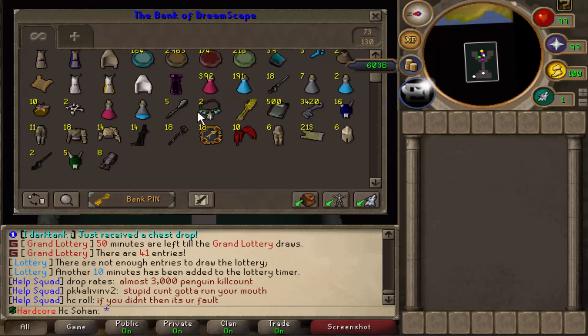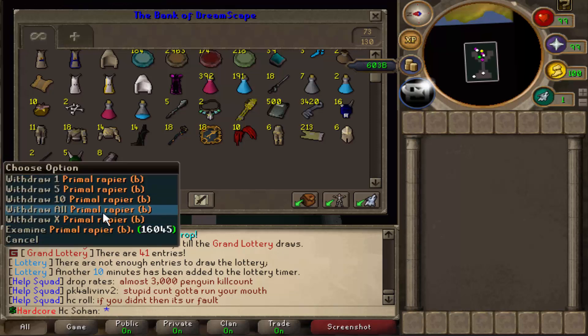Overall, not the greatest loot, but mystery boxes are really cheap so you can't expect too much. We did get two primal rapiers which are worth a really decent amount, so I'm pretty pleased with that.